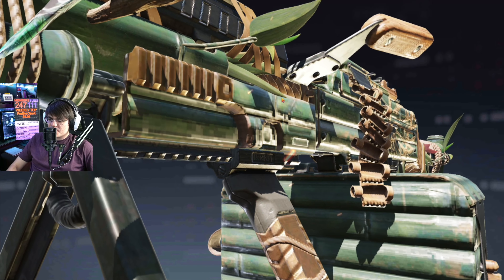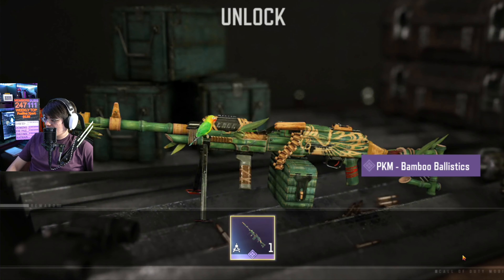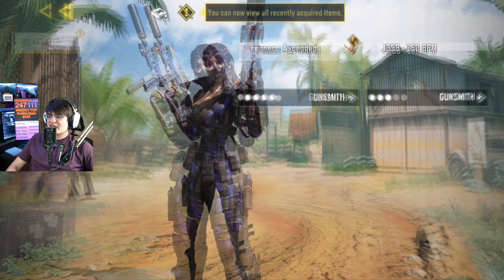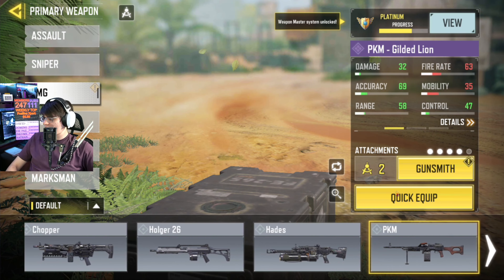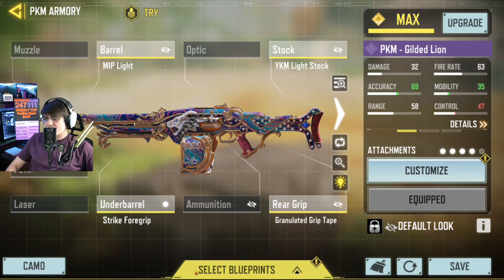We just unlocked our parrot! What are we going to call him? His name is Jonathan — this is Jonathan the parrot. The Bamboo Ballistics parrot is called Jonathan. Let's check out some of these camos — actually, before we do that we're going to play one game, just to get a feel for the weapon. We'll put camos on in the next game. The PKM already has a pretty sick blueprint there, but nah, we're going to put on Bamboo Ballistics.